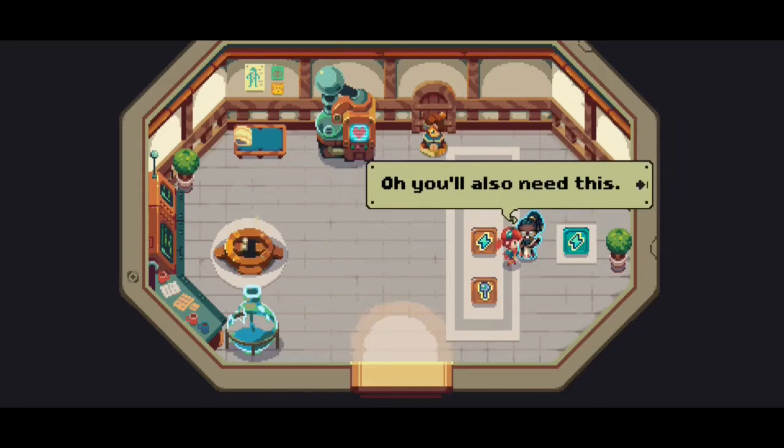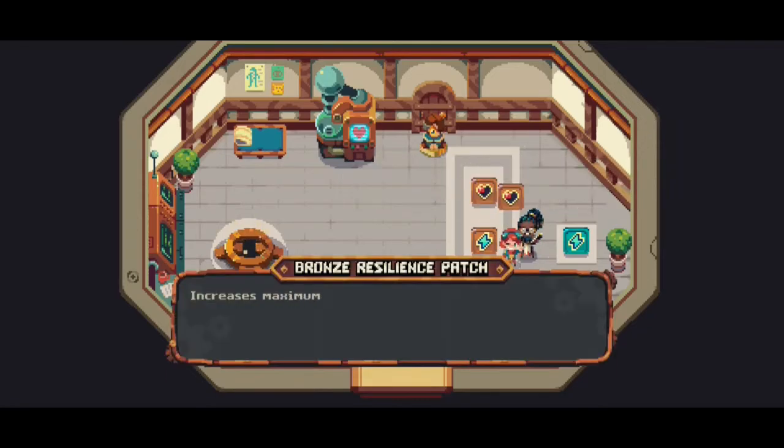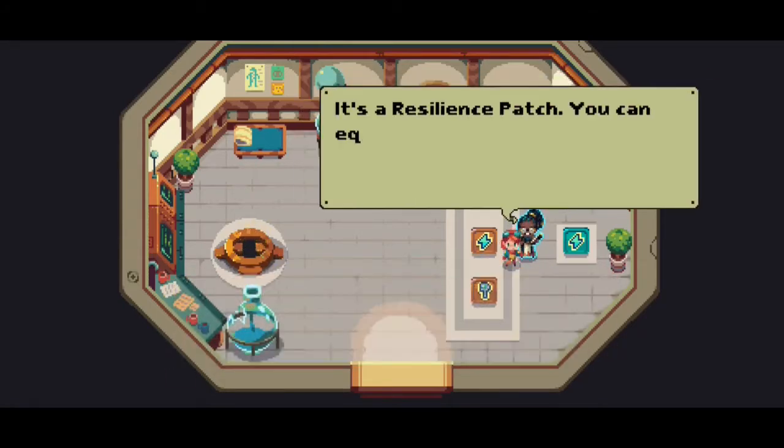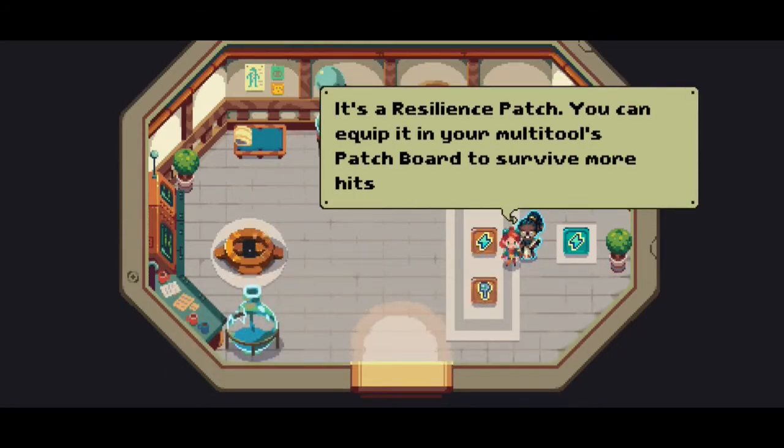Did I need one? And you'll also need this — increases maximum health by a quarter heart. Equipable at the multi-tool enhancement machine in the medical facility.